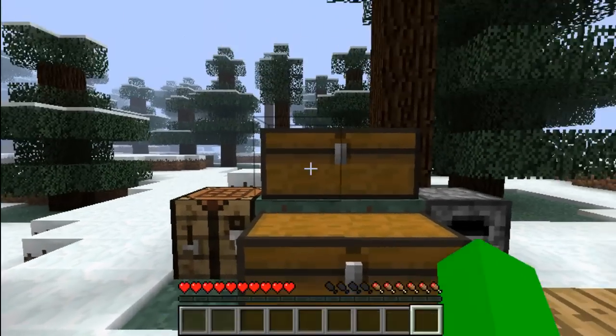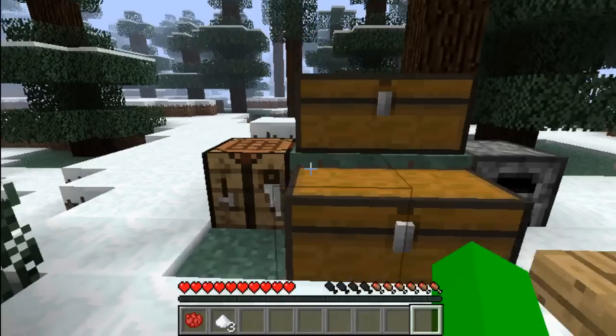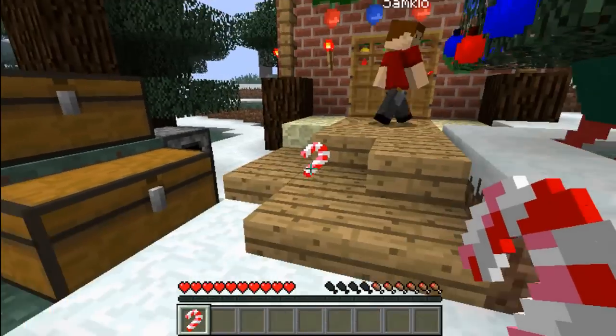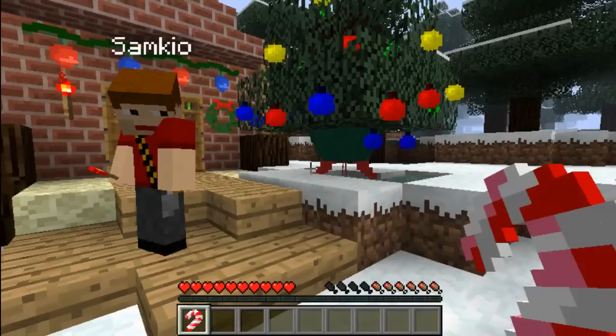We're going to create some candy canes now, which is basically just some rose red dye and some sugar — which is basically all candy canes are. Do you like them? No, they make me feel ill. There's one behind you. Oh, we can eat these as well. Yeah, you can eat them.